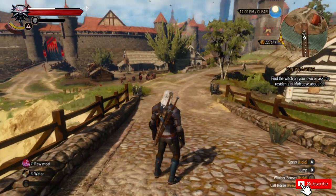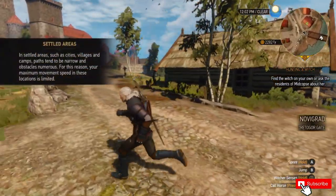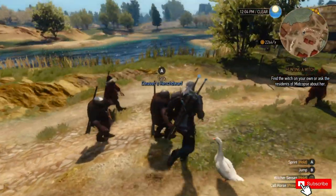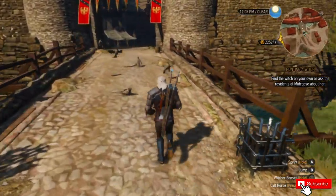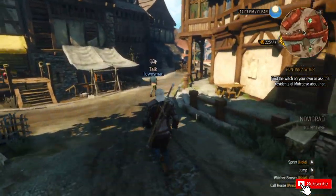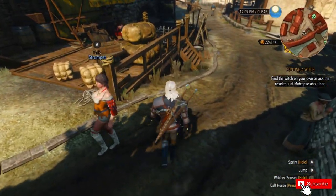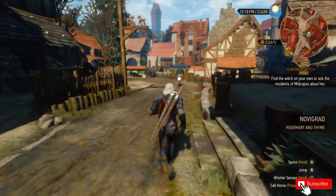So we're going to walk and run into the city. As you can see, things in the distance are slightly blurry. There's a slight little dip in the frame right there but nothing major, and we're crossing over the bridge into the city. There's a lot of NPCs around, still running smooth — nothing too major, but so far really impressive.